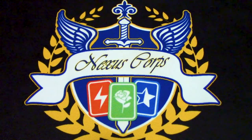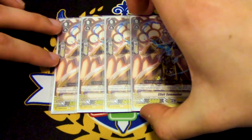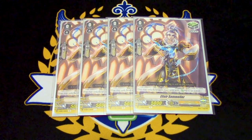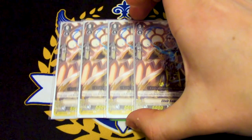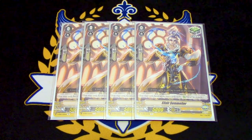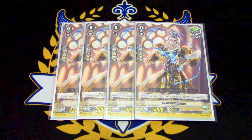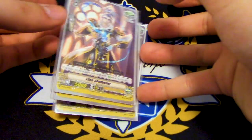Last but not least, four heal triggers — four Elixir Sommelier. I'm not running the Liberator Rabbit because we have counter charge with Dindrain and the deck doesn't counter blast super a lot either. Soul is fine as well, so there's no reason to soul charge. I just want that 10k power from the trigger and G Guardian fodder. Four copies of Elixir Sommelier.